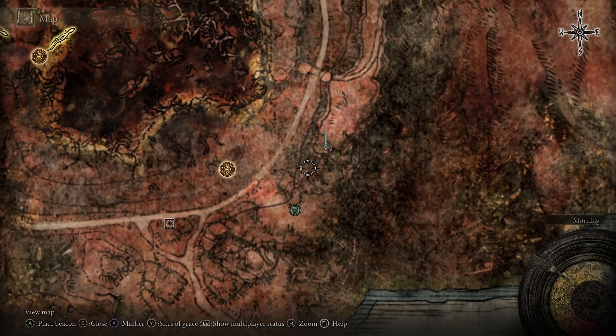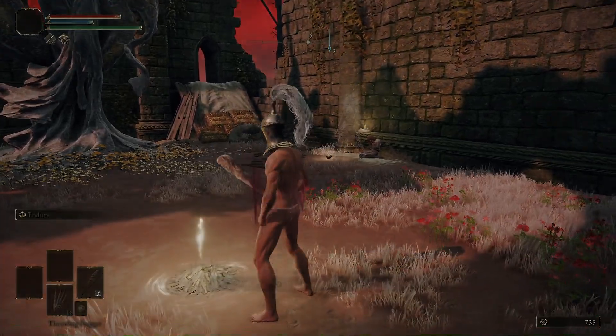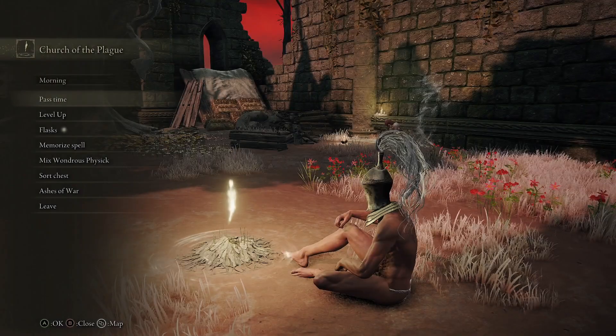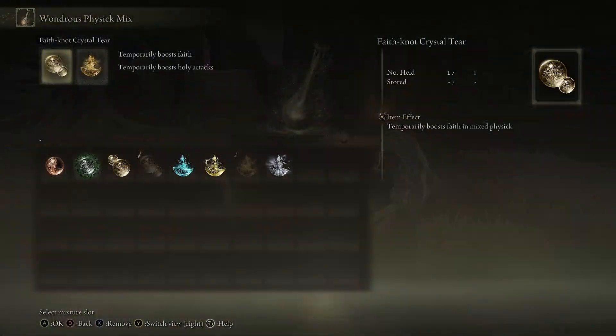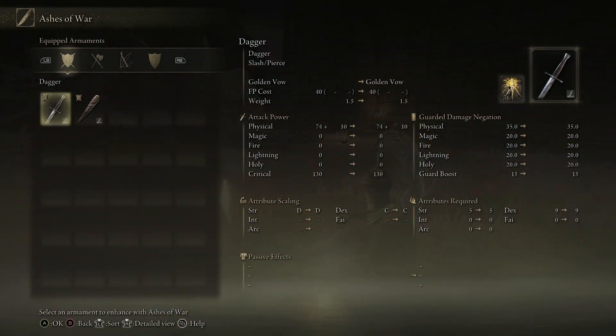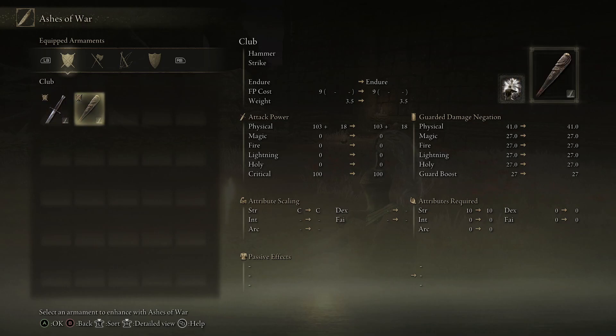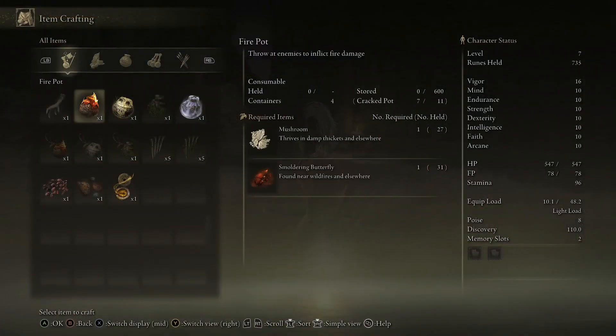Here's where the Deathbird actually spawns, and this is the cliff we're going to be on top of. From the Church of the Plague there's a road that leads to the south — it's a straight shot down to the Deathbird. Before we go there, make sure you prepare: rest at the Site of Grace until nightfall so you don't have to run back if you forgot. In our Wondrous Physick, we're going to use the Faith Knot Crystal Tear and the Holy Shrouding Cracked Tear. This increases our Faith and our Holy damage, and Holy Water Pots scale with Faith so the increase makes them do a lot more damage. You need any weapon with Golden Vow on it — doesn't really matter what it is because we're not going to be attacking with it. I also put Endure on a weapon in case the bird starts attacking.